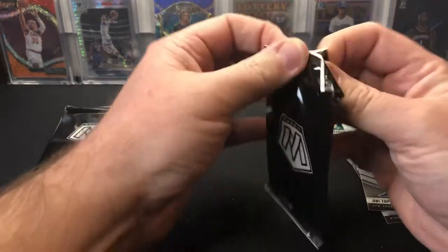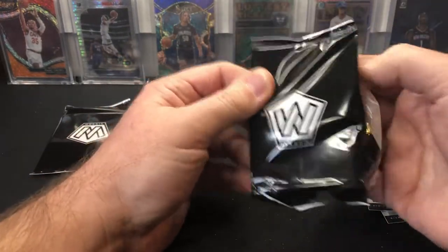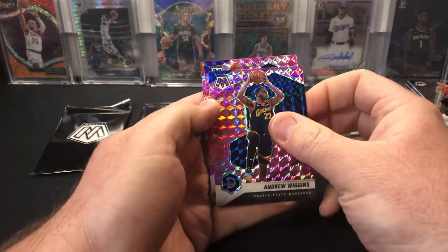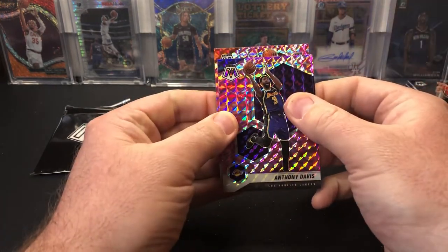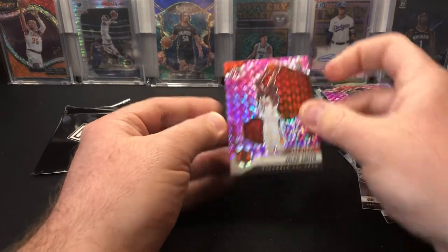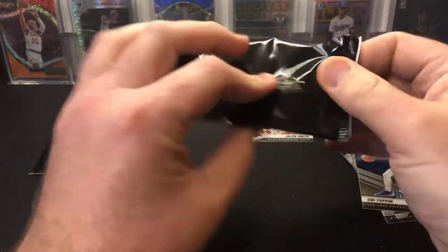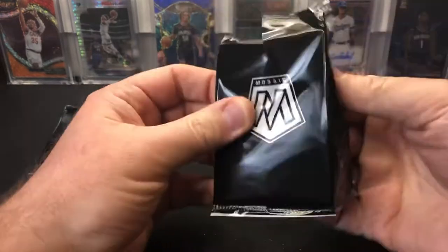Let's go into the pinks — should be three in each pack. We'll find a LaMelo or an Ant-Man or a Cole. Andrew Wiggins, Anthony Davis. We do have a rookie — Jalen Smith debut, pink camo. One of them looks like it might already be ripped open. Hard to say — who knows with Panini, maybe I did it, maybe they did it.